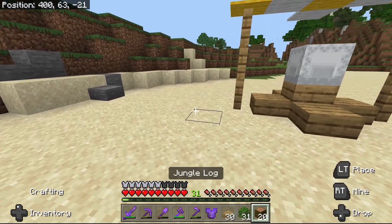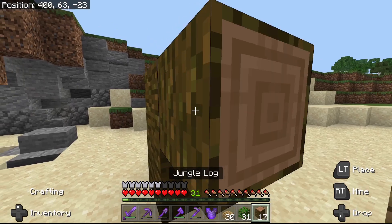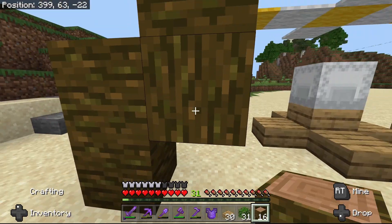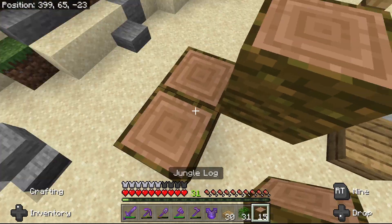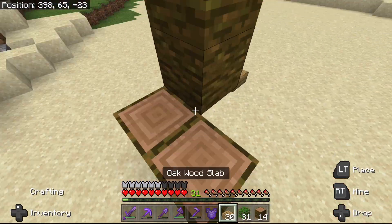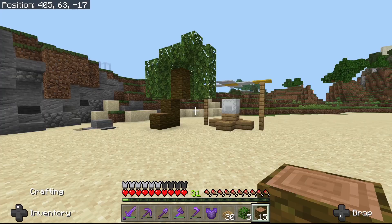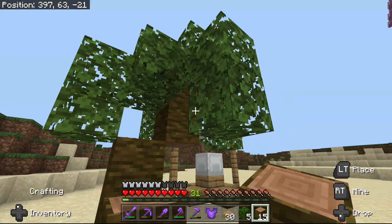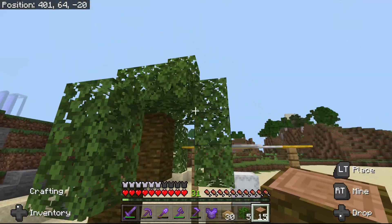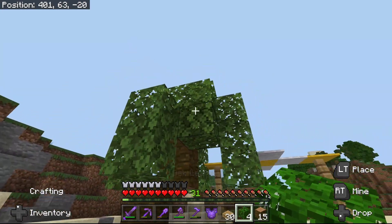I'm going to build a little palm tree here, so I'm going to go two up, then one out, then another two more up — just like this. Now we have the trunk of the tree. Let's add some leaves onto it — there you go, we've got some leaves on this palm tree. Give me some tips; I feel like I can probably make it look a little better, so leave some tips in the comments below.